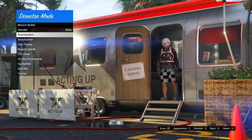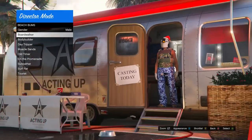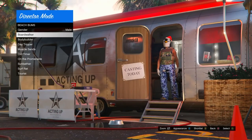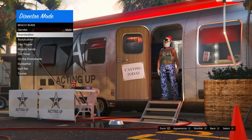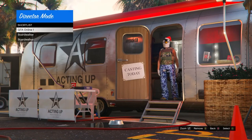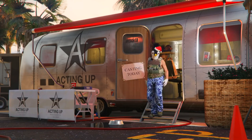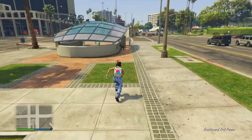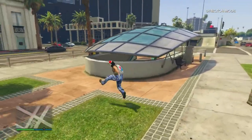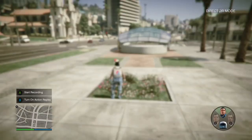Once you find an outfit you like — say it has checkerboard shorts, checkerboard shoes, and some glitched-out stuff on top — press Y or Triangle on PlayStation to shortlist it. I found one with a penguin mask as an example, but there are way sicker outfits than this. Once you shortlist your chosen outfit, back out and go into Shortlist Characters. Press A or X on PlayStation to take it into Director Mode. After you load into Director Mode, just run around for about 10 to 20 seconds — jump around, do whatever.